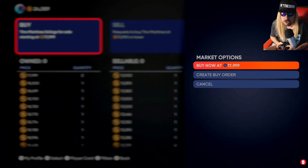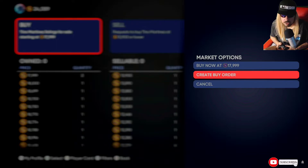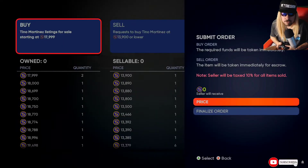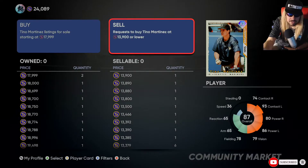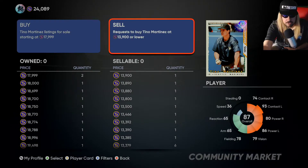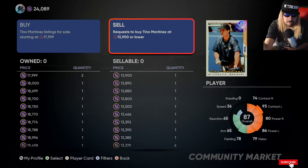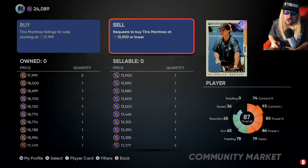Let it load up - to the left you've got buy, to the right you've got sell. On the buy side, you can create a buy now order. So if you have the stubs to buy a card right now and you don't want to spend 17,999, you could create a buy order just under it. It'll appear on the right side where it says 'sell now.' So if I had Tino Martinez and wanted to make stubs easy and fast, I would sell to the highest bidder - the highest sell now price of 13,900.